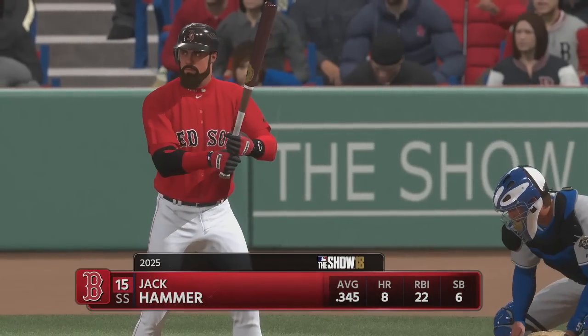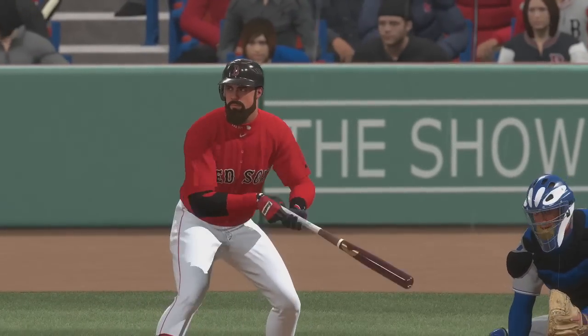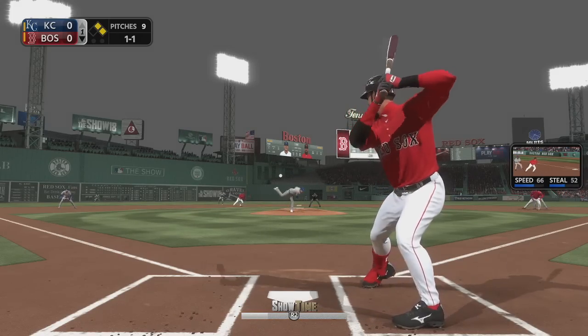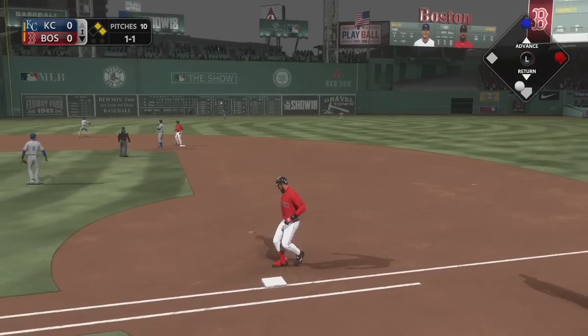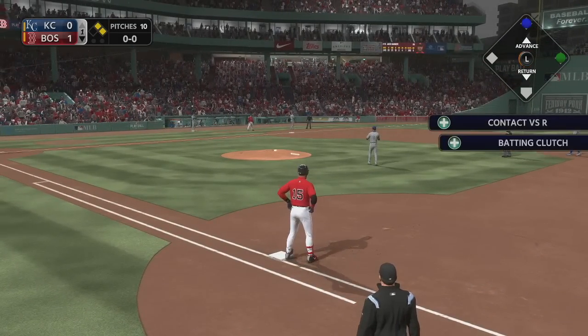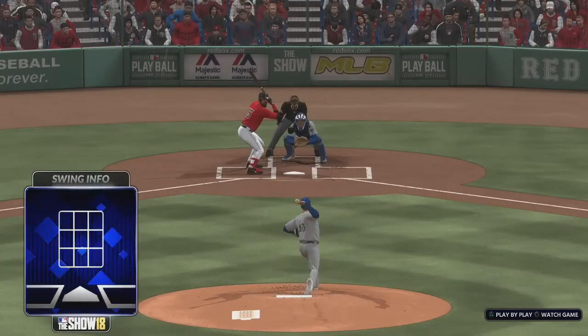I didn't realize Jack was quite that tall, unless that guy was about Skeeter Rabbit size making him look that way. Looks like a mismatch, those two standing next to each other. First at-bat for Jackhammer against the Royals — right back up the middle, and it's going to be through. A base hit and an RBI. Boston's on the scoreboard first. In the bottom of the first, it's 1-0 on the Jackhammer RBI single.